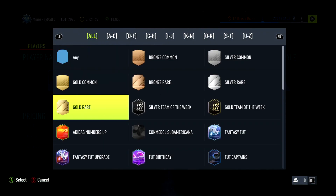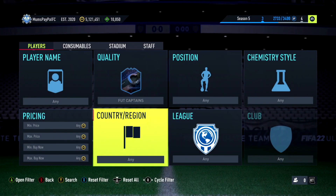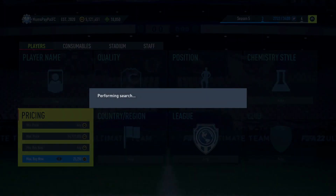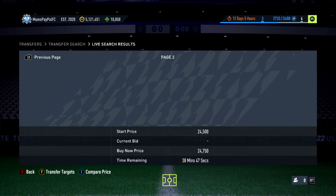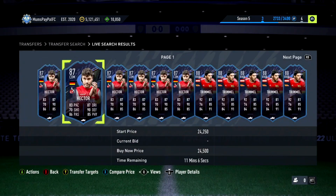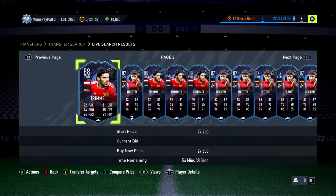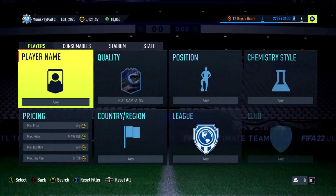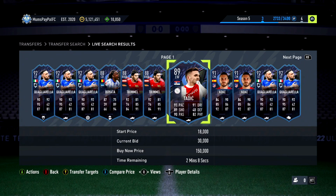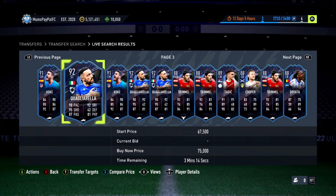To start off, we're going to go nice and simple — literally just Foot Captains. There is one from last week, so Hector is around the 25k mark, and there's also Trimmel. They're both near enough the exact same price right now, both from the Bundesliga. Of course those two are the most likely ones to pop up, but you could get very lucky — there's a billion other Foot Captains that could pop up, like Quagliarella, Coca, Cooper, Mark Noble.